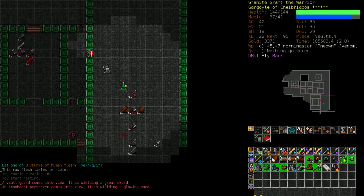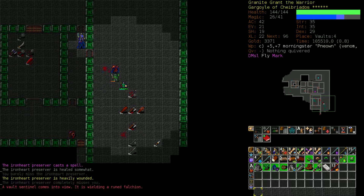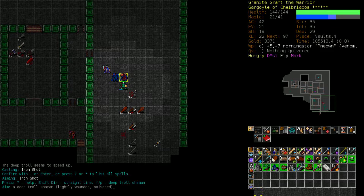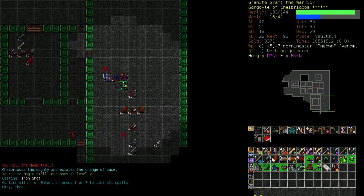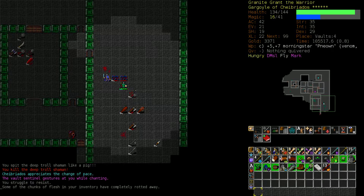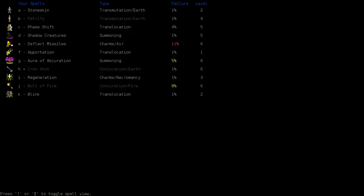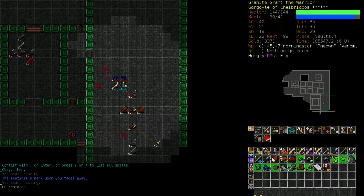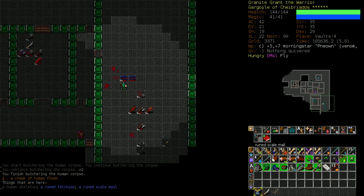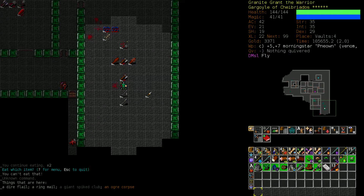We'll eat the vault warden. Venom doing more work for us. Just kind of interspersing Iron Shot with hits from our mace here. Fire magic level two, Bolt of Fire - basically every two levels your spell percentage will increase, because this is a two-school spell - conjuration and fire. So you have to increase one of the schools by two levels to see the same benefit as one level of increase in a single school spell.